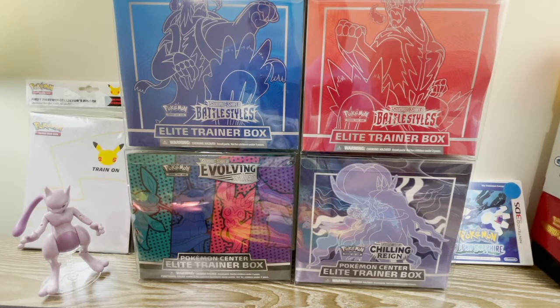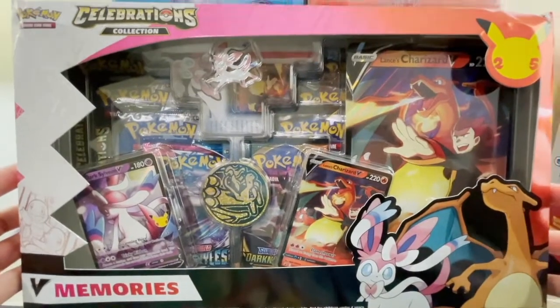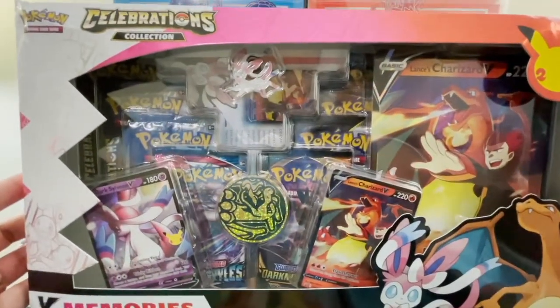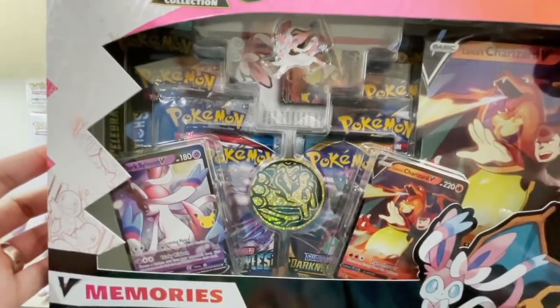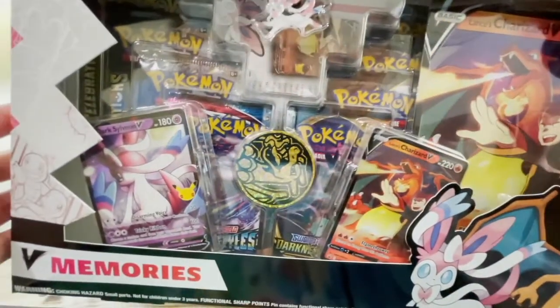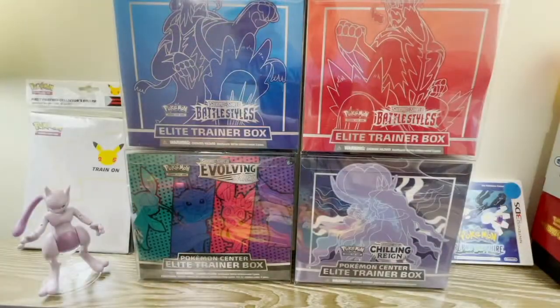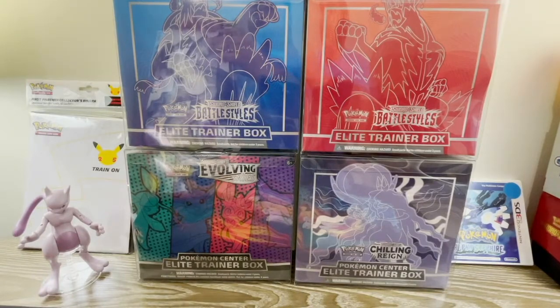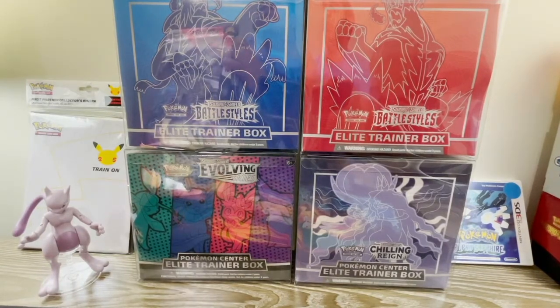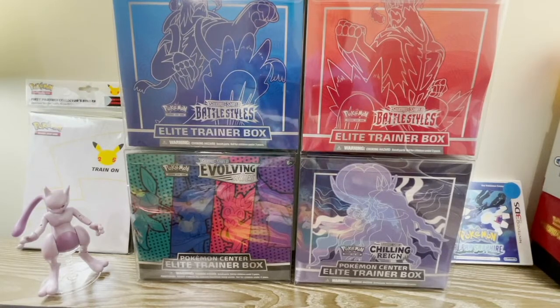What are we opening today? We'll be opening this V Memories box. This particular one has Celebrations packs, some Sword and Shield regular packs, and also these two promo cards — Lance's Charizard V and Dark Sylveon V. As you may know, Celebrations is paying homage to previous sets that Pokemon has released over the years. It's a breath of fresh air because it showcases the gaming mechanics and things that made cards special with each release over the 25 years.